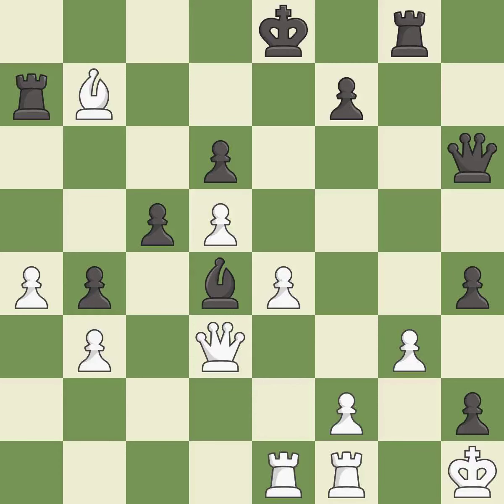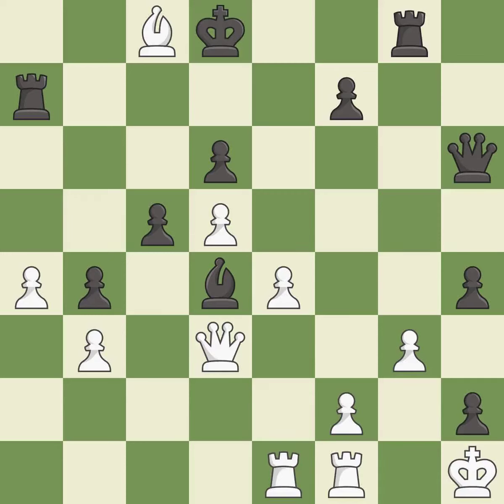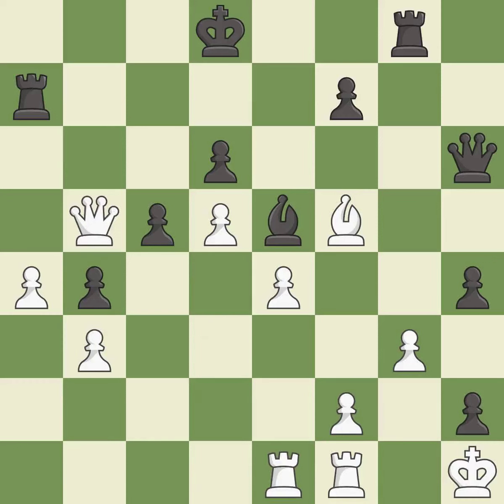This develops a piece while also winning a tempo on a bishop — it is excellent. This move puts the bishop on a safer square — it is best. This overlooks an opportunity to threaten winning a rook. This allows the opponent to take an outpost with a bishop — it is an inaccuracy. The bishop now occupies an outpost, a secure square in the opponent's territory — it is best. This overlooks an opportunity to threaten checkmate — it is a mistake. This is the only good move.